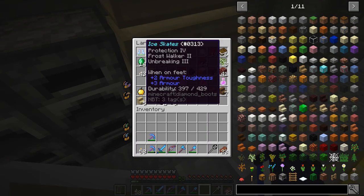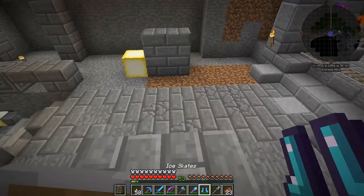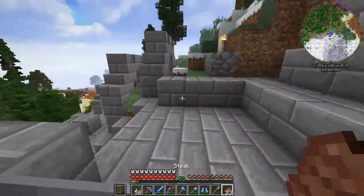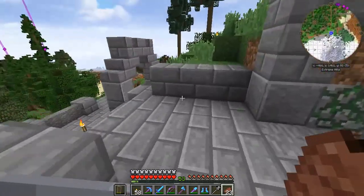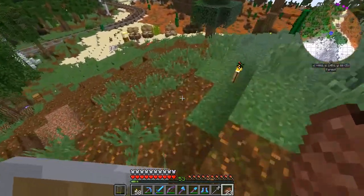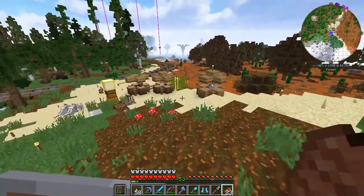I've got emeralds, I've got some diamond boots, I've got my ice skates, but I do not have myself any diamonds just lying around in a chest somewhere. I will travel back to Spawn Town just to make sure I don't have any left in my chest over there — but there are a couple of reasons for this, the first of which we might even be able to visit on the way.